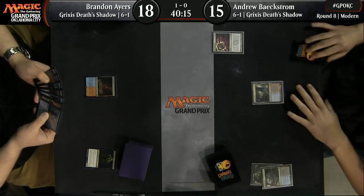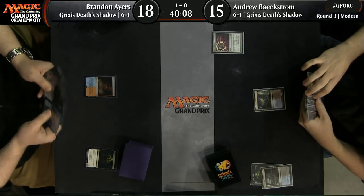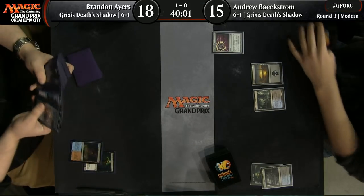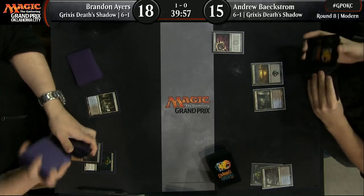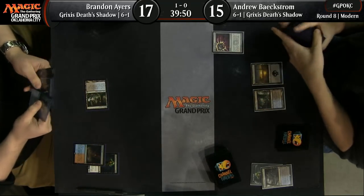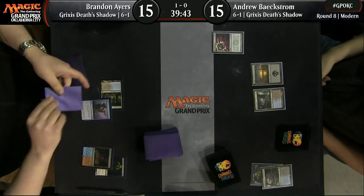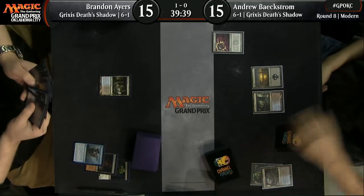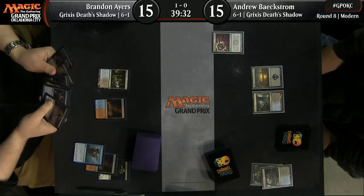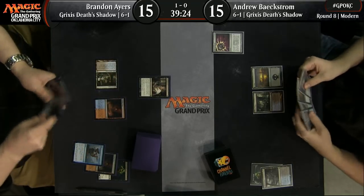We see Street Wraith cycled here by Ayers, and just the Nihil Spellbomb here from Beckstrom. No threats on the battlefield for either player as of yet. Beckstrom has also cycled a Street Wraith, so he's down to 15 life. That Swamp does not bode well — very similar to the first game. He does have blue this time though, where before he had red. He'll almost definitely cycle the Nihil Spellbomb at end of turn to have a chance of getting the red mana he's missing. Both players are playing the full four copies of Opt in their main deck.